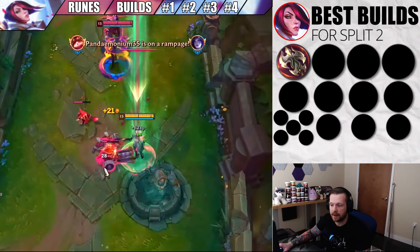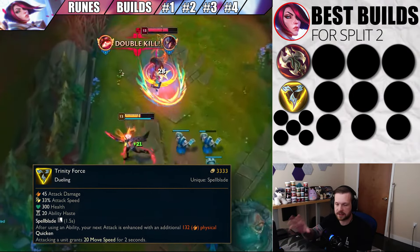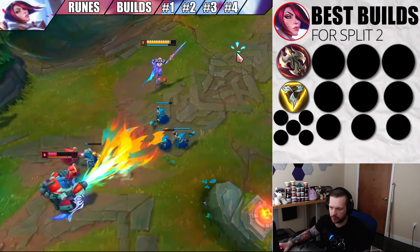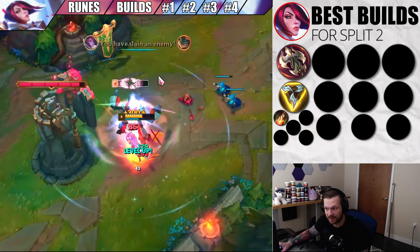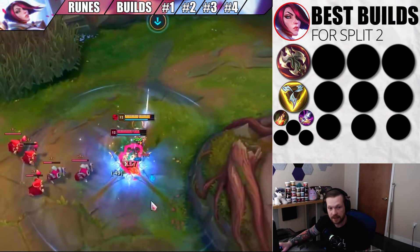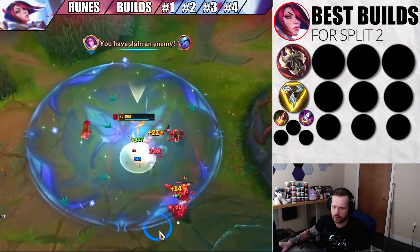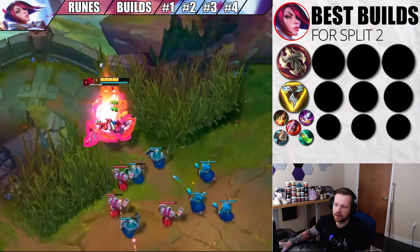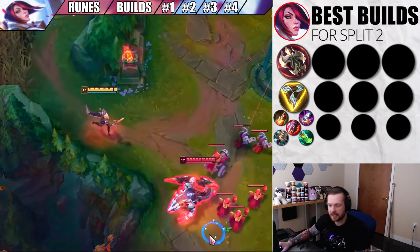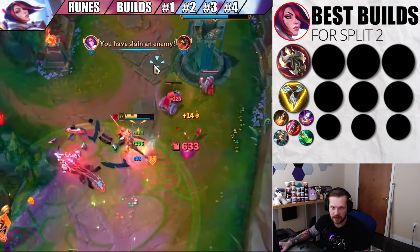The first build is going to be the standard — Ravenous into Triforce into situational items. There is no core third item for this first build; it's literally just Ravenous and Triforce that make it special. Instead of grabbing a max-AD third item, we go straight into the situational build path for our third, fourth, and fifth items. So that means we could take Deathdance if the enemy has a lot of AD, or Maw against AP laners, or Sterak's, Hullbreaker, or Spear of Shojin. Ravenous Triforce is the core, and then you flex into the game you are playing.